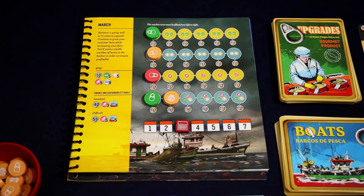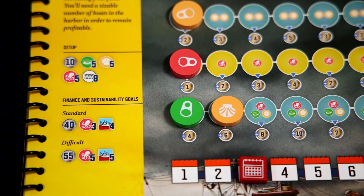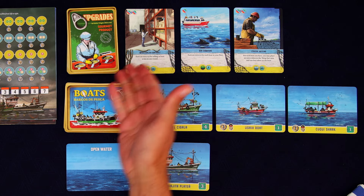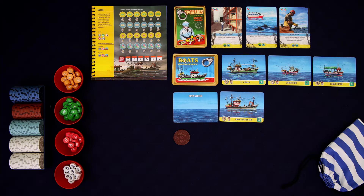As part of setup, I placed 5 Mussel, 5 Scallop, 5 Octopus, and 8 Water Tokens in the draw bag. I drew 2 random boats and picked 1 to keep. I dealt out 3 upgrades and 3 boat cards. And we get to start with 10 money. That's it, we're ready to begin.